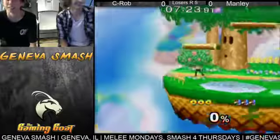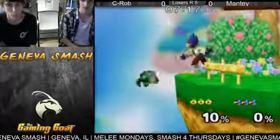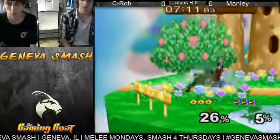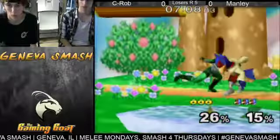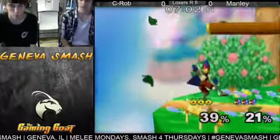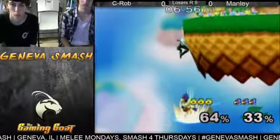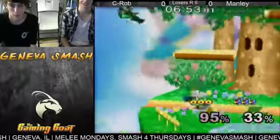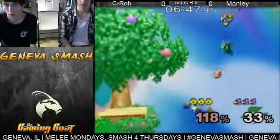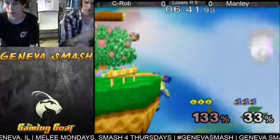Unfortunate for C-Rob right there — he's going out for the ledge guard but getting hit by the side B. Nice down smash for Manly. Attack chase situation? Ooh, a little bit late on the jab reset. Manly is somehow making it back to the stage there — he definitely should have been dead. Nice back air for Manly, and that'll be the stock.